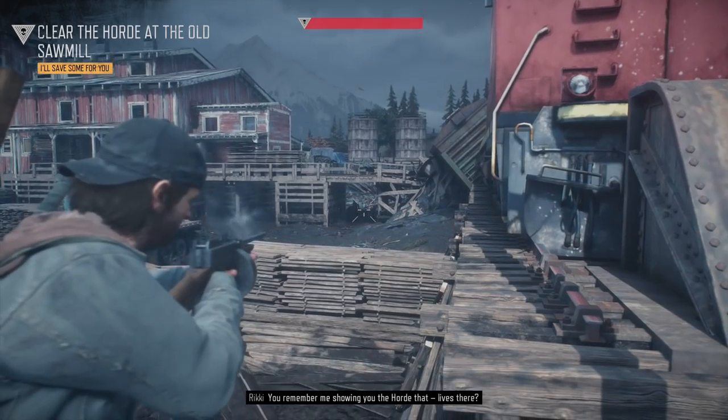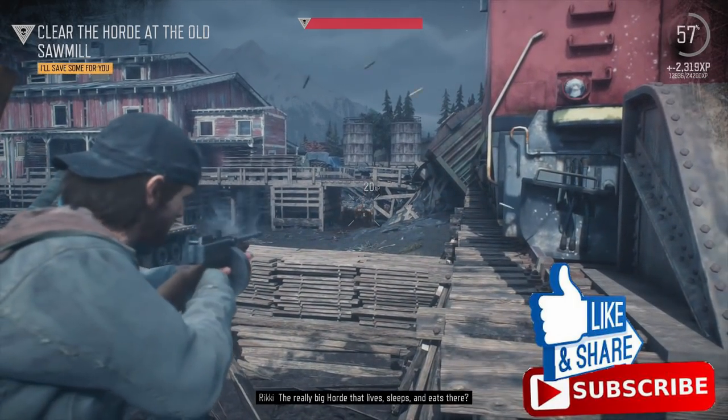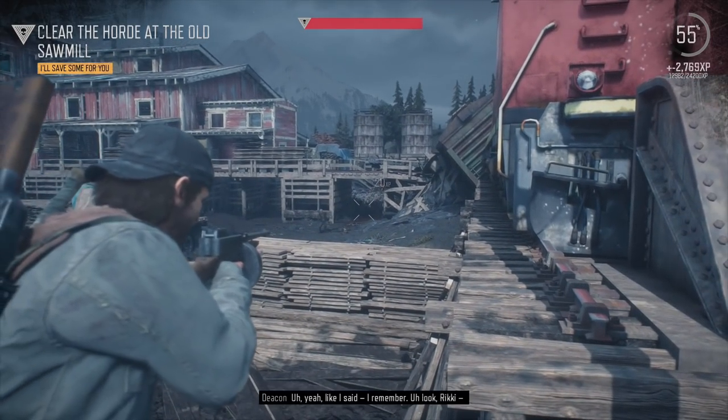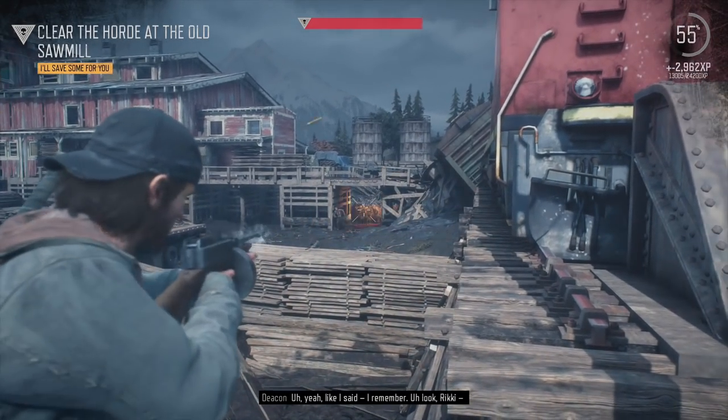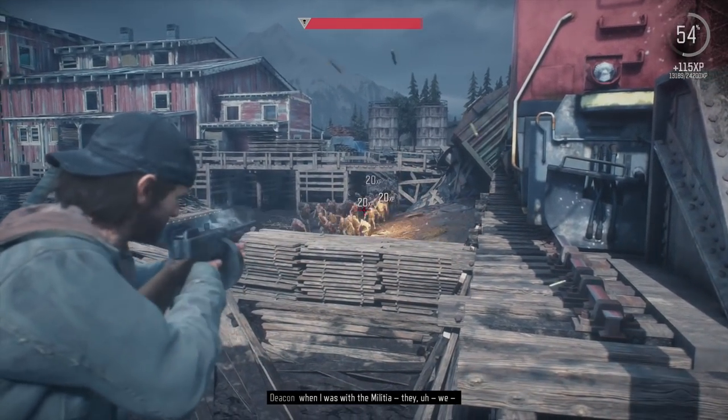Alright, so in the beginning right here you'll see them right straight ahead. All we need to do is just keep shooting them until we get their full attention. That's basically what I'm doing right now — I just want to keep shooting at them. And once they start to chase me, we are going to go to the cheese spot.